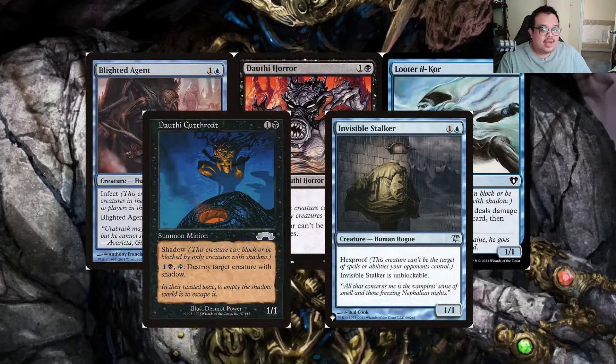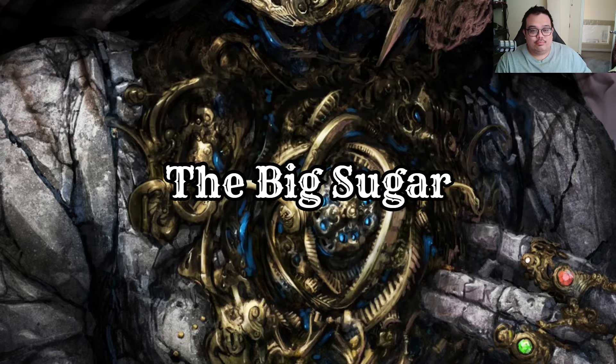Looking at our two-drops: Blighted Agent, Dauthi Horror, and Looter il-Kor, which gives us the ability to loot. Dauthi Cutthroat can destroy a Dauthi Voidwalker when that matters. Blighted Agent is nice because it has infect — on the off chance we poison someone out. Invisible Stalker is probably the best of our unblockable creatures because it has hexproof; board wipes or sacrifice effects are usually the only things that can get rid of it.